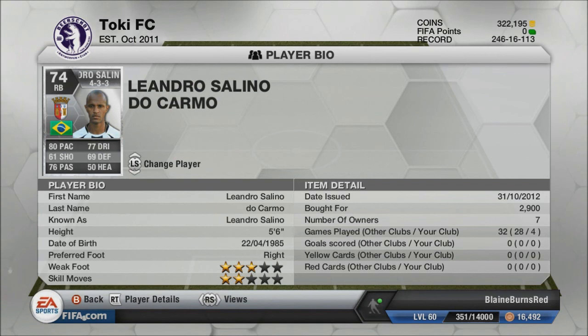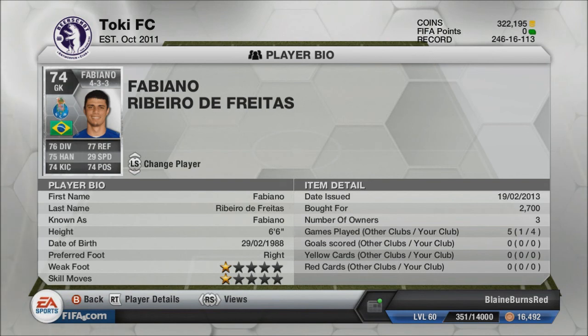At right back, we have Leandro Salino. Another Brazilian, 80 pace, 69 defending. He's definitely the highest overall with that 80 pace. And at goalkeeper, we have Fabiano for Porto. He is awesome — 6'6", and he has two good penalty saves. The one time he does let me down is when I'm facing Abung Lahore, who pretty much just runs around him with his speed. But I do end up beating that kid, as you will see. And now I will get you guys some highlights.